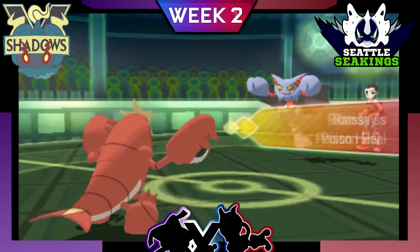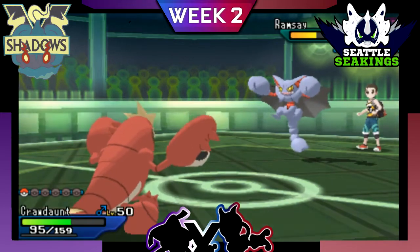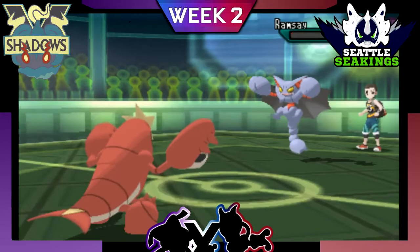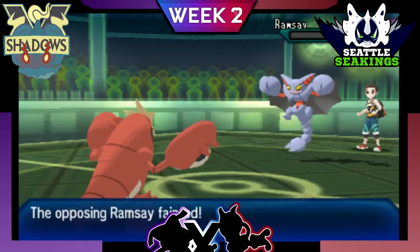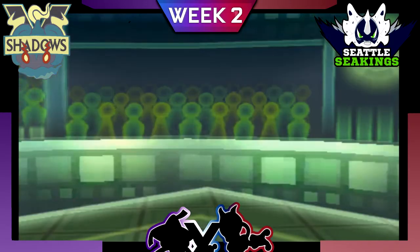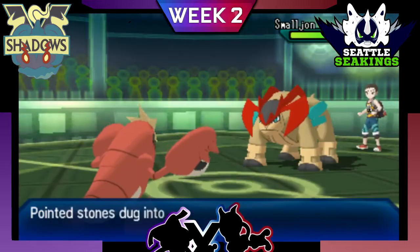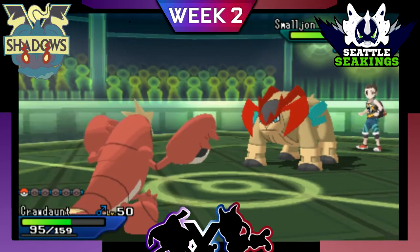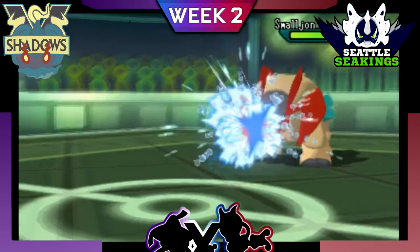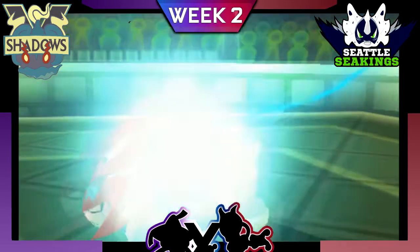That allows me to not only get off a Dragon Dance, but also ensures I'm able to KO the Terrakion. He actually told me he brought Corkscrew Crash Terrakion. Because of my plus one and the Mystic Water, I'm able to take out the Terrakion and we win 1-0.